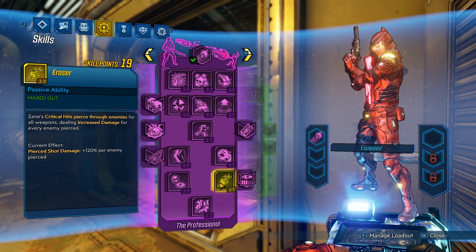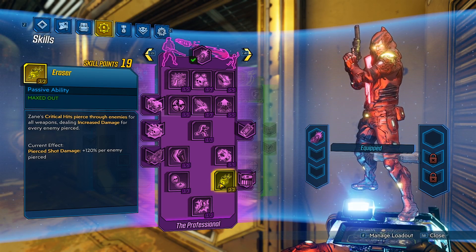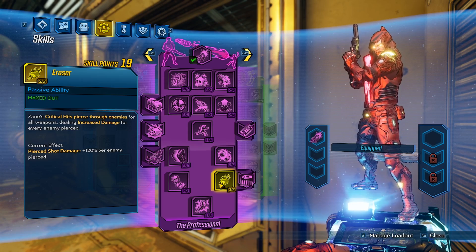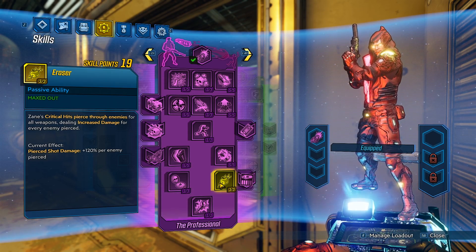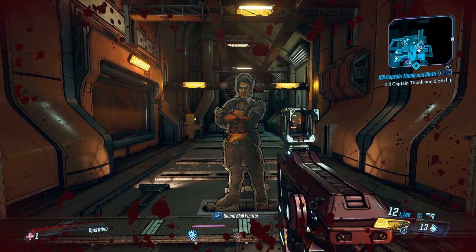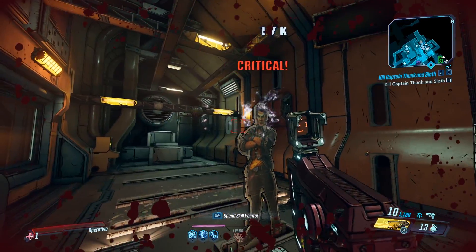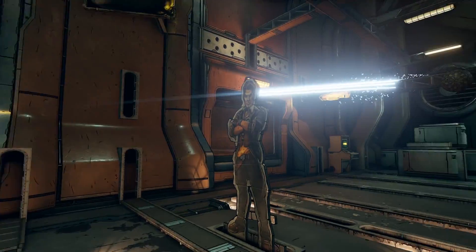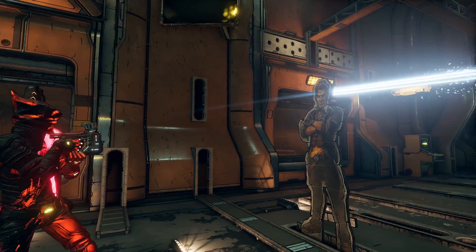Eraser: Zane's critical hits pierce through enemies for all weapons, dealing increased damage for every enemy pierced. When you max it out: pierced shot damage is 120% per enemy pierced. That's right — Zane has Bore. That is pretty awesome. You can see when I shoot a non-crit, the bullet does not pass through. But when I hit a crit, the bullet will pass through. Here's a better visual indicator to show it works. I did test the pierce damage and it does work.